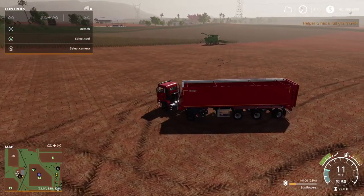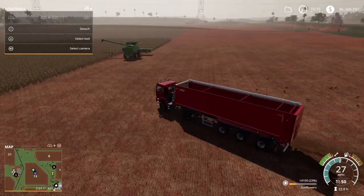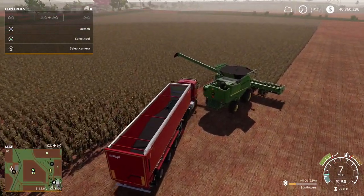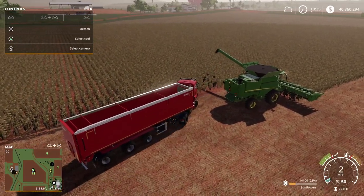Nice brown tractor - I like that brown color. Over here at field 13, for the help of the John Deere SC790. Help me out real quick - unload up.